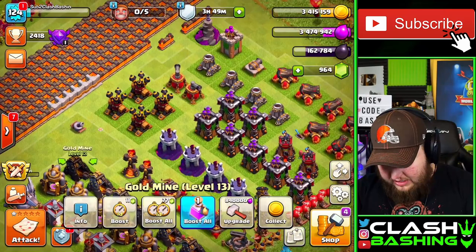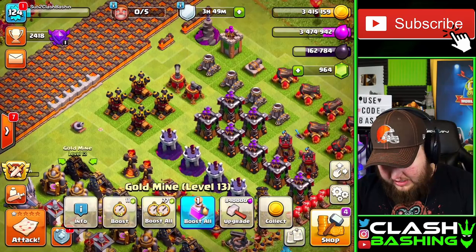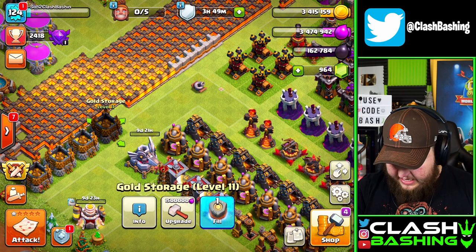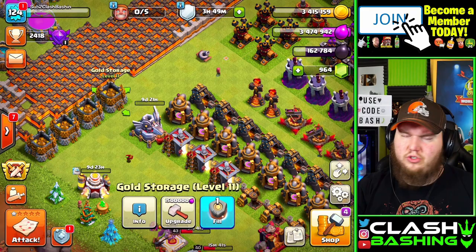When I wake up I'll farm a little bit, drop something cheap down — something like the collectors, gold mines, or maybe some of these defenses because we still need to get these guys up to Town Hall 10 standard and then Town Hall 11. Or we could even do gold storages — those are super duper cheap. We'll have two or three builders available.